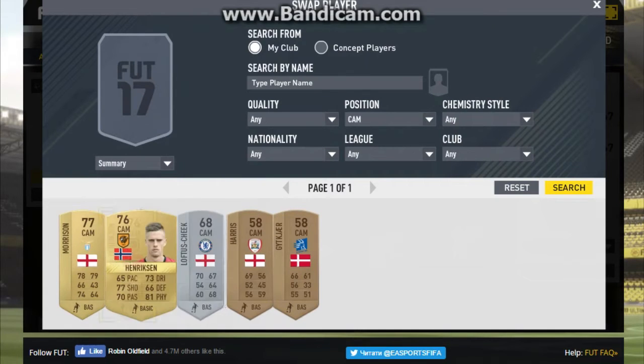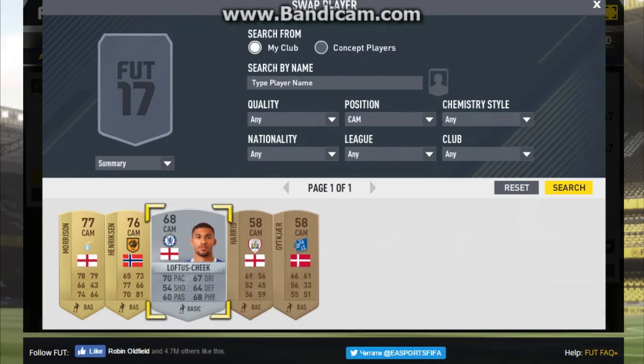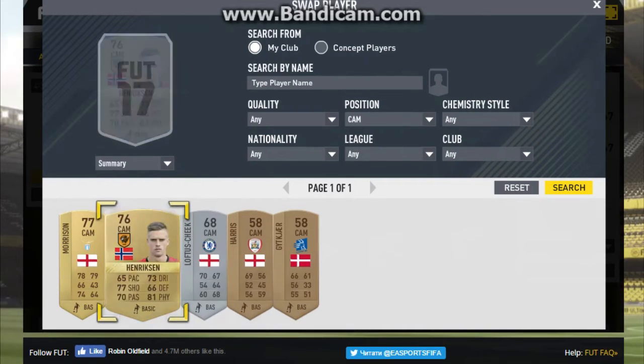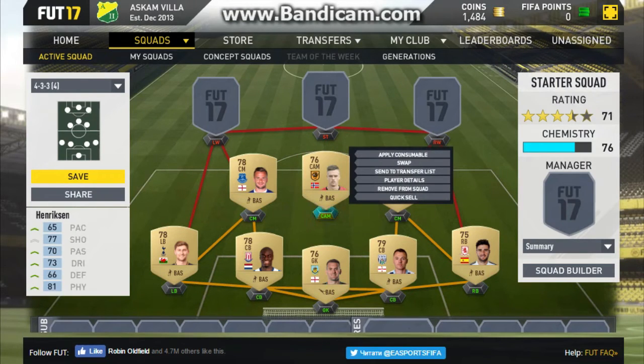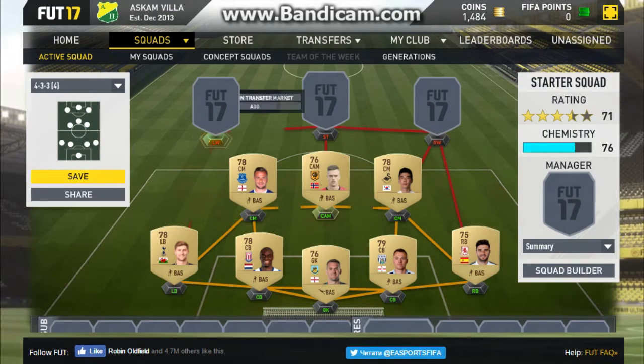Getting to the CAM position, we have got Henriksen from Hull. I did actually have Loftus-Cheek but his stats don't look good enough, so I decided to get Henriksen instead. One thing that really stood out when I was deciding which CAM to get was his 81 physical. He's got semi-okay pace — you can work with it. Good shooting too at 77, and 70 passing with 73 dribbling. That 81 physical, which I'm guessing is heading and strength, will definitely help him defend a bit more and also muscle players off the ball going forward.